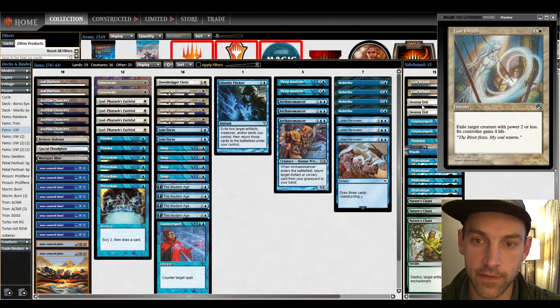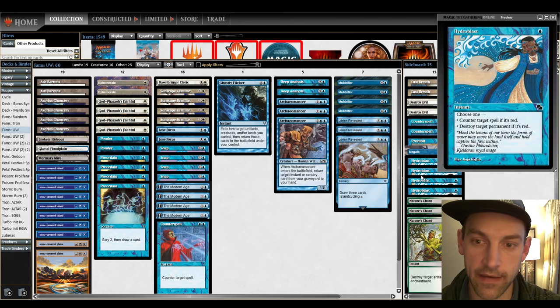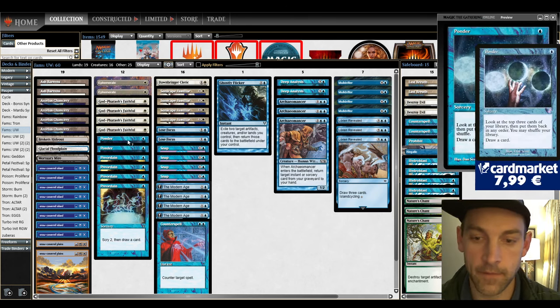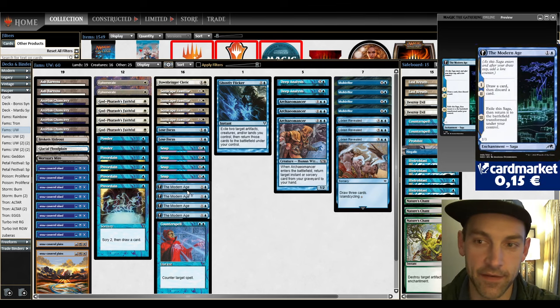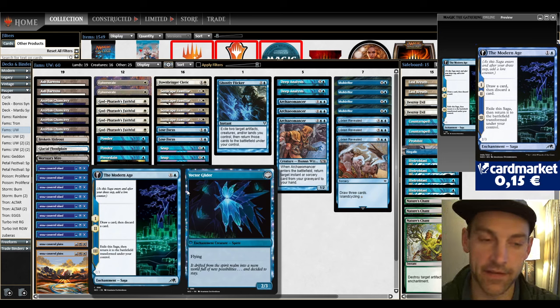The sideboard: two Last Breath, two Destroy Evil, two Counterspell, Prohibit and Negate, one Hydroblast, four Hydroblast, and three Nature's Chant. With Ponder — this is definitely the best art of Ponder, a little more expensive. There's no fancy version of Modern Age, that's an average card but it's really sick. I think everybody playing Familiars should be playing Modern Age and not worrying about Seagate Oracle and Memory Mystic.